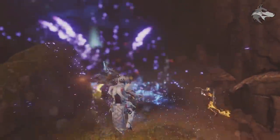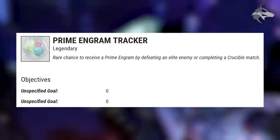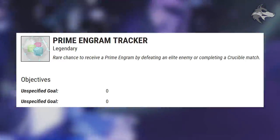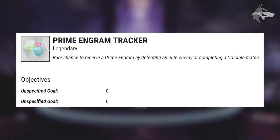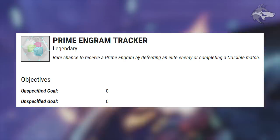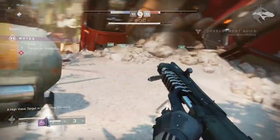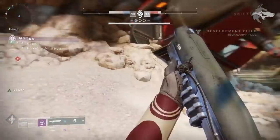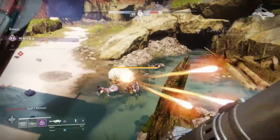It looks like we're going to be getting a new engram type called a Prime Engram. There's a Prime Engram Tracker: 'A rare chance to receive a Prime Engram by defeating an elite enemy or completing a Crucible match.' This could possibly be linked to Eververse or to Yuna, if she is going to be appearing across all versions of the game — though that isn't entirely clear just yet.